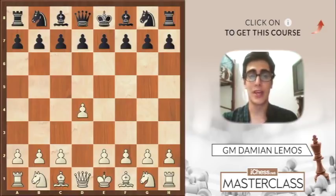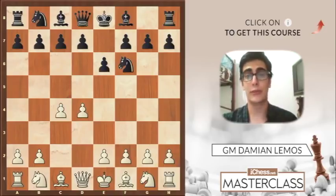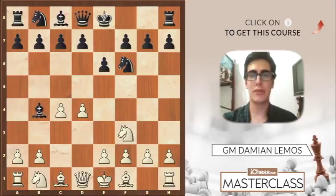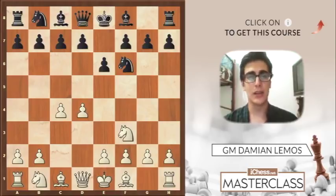Kasparov opens the game with d4, Nf6, c4, e6 — we've seen this move order a lot through this course — Nf3, and here black plays Bb4 check. We know this is the Bogo-Indian, and this is not the only option for black. He can also play b6 which is a Queen's Indian, and if he plays d5 he is likely to transpose to a Queen's Gambit Declined.